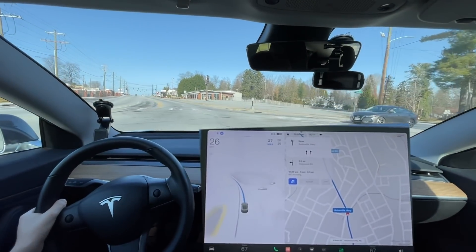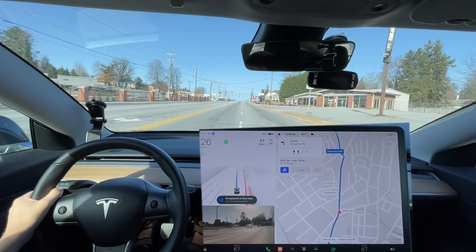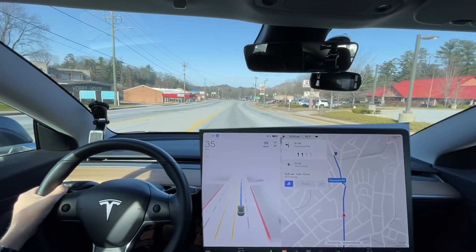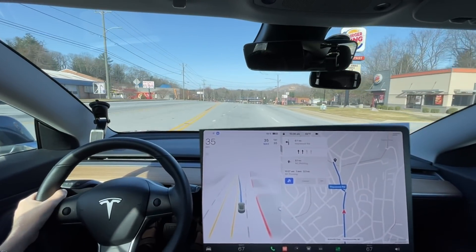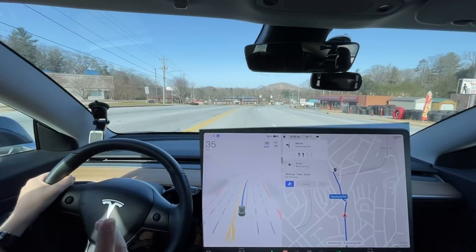Normally what it does is it changes lanes right here, which is honestly not the best spot. So 10.6.1 did this intersection up here really well, so we're gonna see if 10.8 does it just as well — see if we haven't regressed any. It should turn the blinkers on here. It is getting in the correct lane. We have a blinking yellow and some oncoming cars.